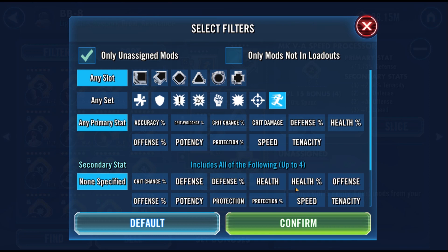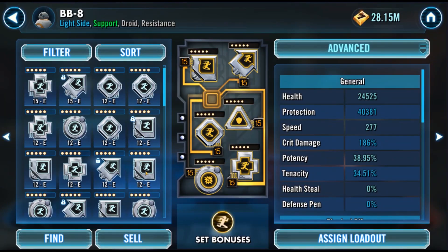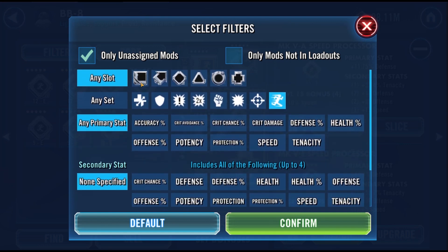If you have a lot of unequipped mods, you have the additional options of filtering by rarity, or clicking each mod slot to filter by mod type, or combining both. Don't bother using the actual slot filters in most scenarios, but if you have a lot of arrows cluttering things up, it can be useful to activate every slot except the arrow.